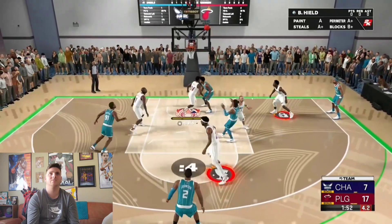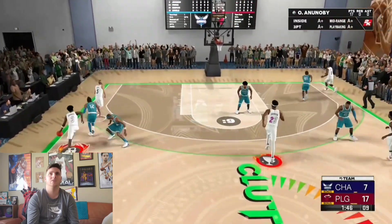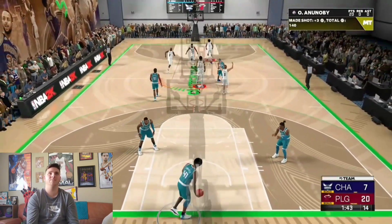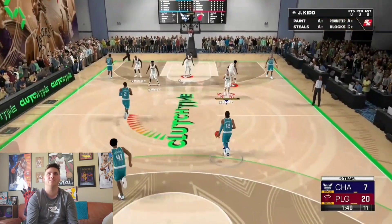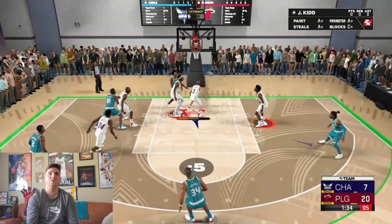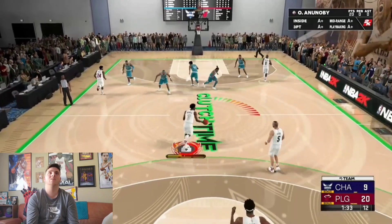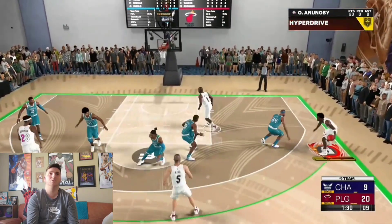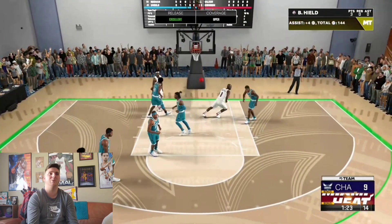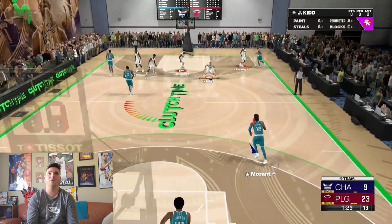Ja Morant's got nothing on Jason Kidd — that's just good defense. Free board from Mitchell Robinson, outlet to OG — fading three, oh my God, green! OG Anunoby, nine percent covered, right in Paul Pierce's face while fading on the three. This card is amazing. This card makes other pink diamonds not look as good. I used the diamond OG Anunoby and I was so excited to get this pink diamond after locking in the set.